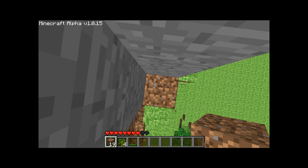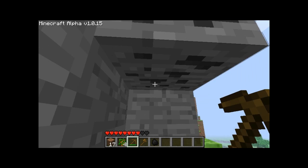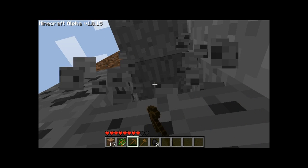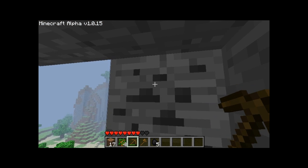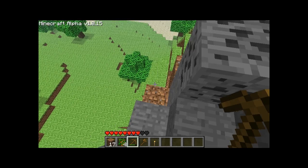Jump, right-click, jump, right-click — it's like an elevator. Made it up here. Let's collect some coal for the night, or else we're not going to survive. I'll show you how to make torches: you put two sticks, put coal on top, and right-click — 22 torches. That should be enough.